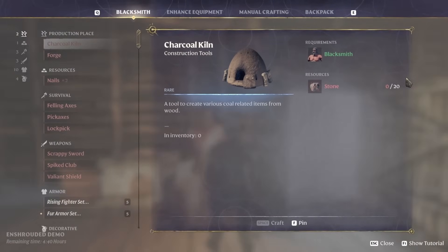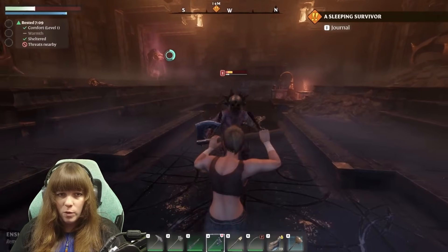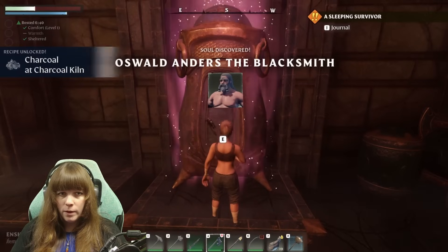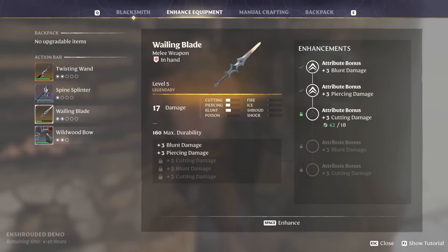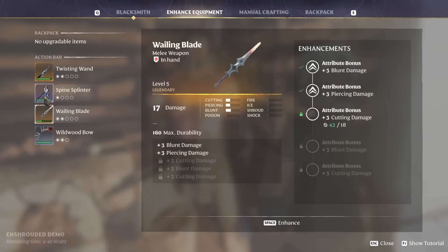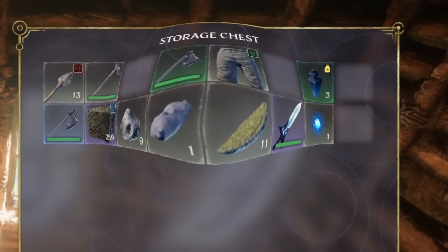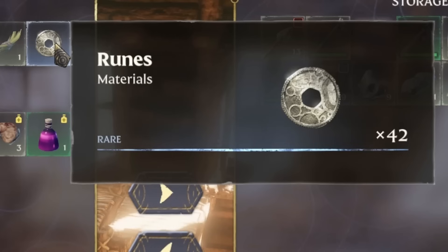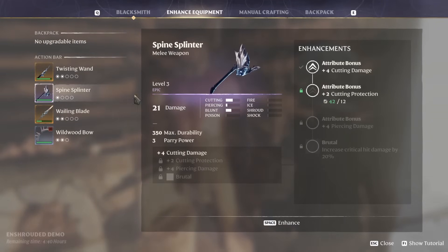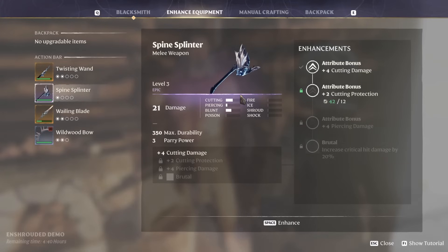Enhancing equipment is something you should 100% look into in Enshrouded. You will need to unlock your first NPC to access this — the blacksmith — and once you've gotten a blacksmith, you can access his crafting menu under the enhance equipment tab, where you can upgrade any of your weapons using runes. Runes are a currency you find around the world or can be obtained from salvaging items. Different rarities of weapons unlock additional upgrade slots, so you'd want to upgrade better quality weapons such as legendary or epic tier, which have four to five special ability slots, compared to rare which only has three.